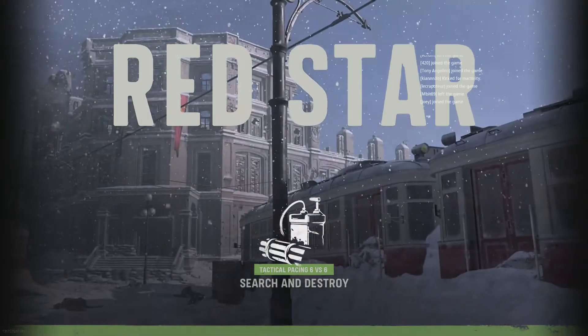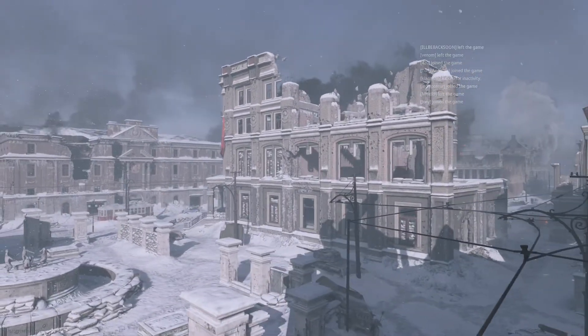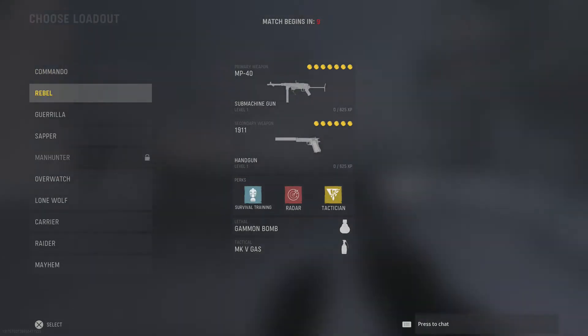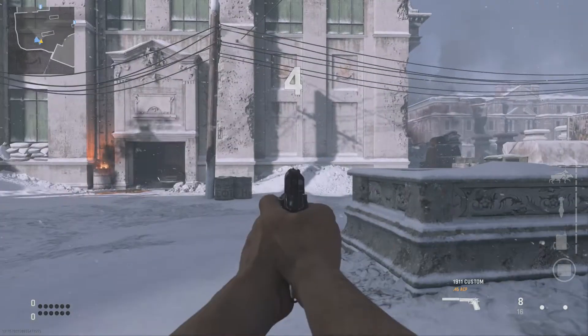Red Star - have we played this? I don't think we have. It's another new map to play. Wonderful. Let's stick with this rebel lowdown, as it seems to be working for me. What's my second weapon? A pistol.